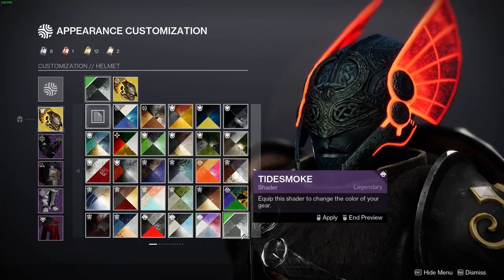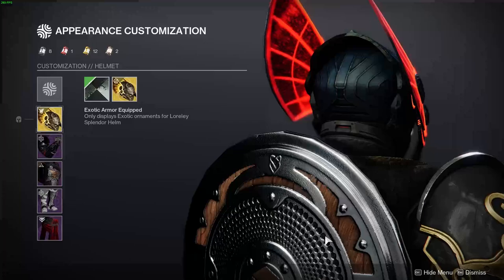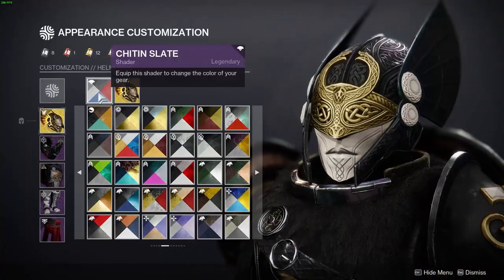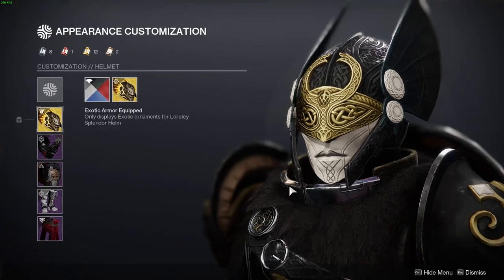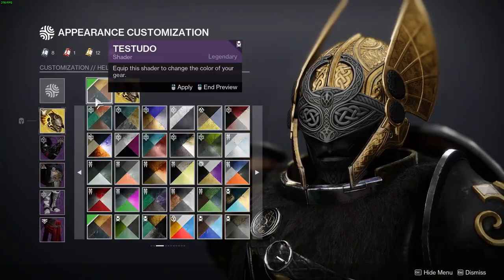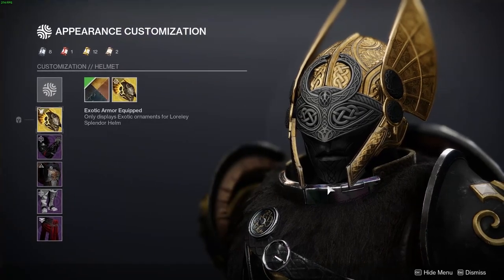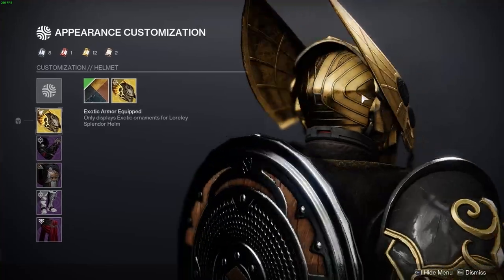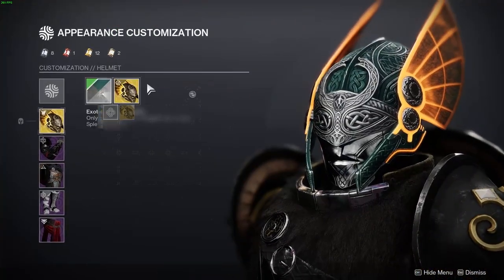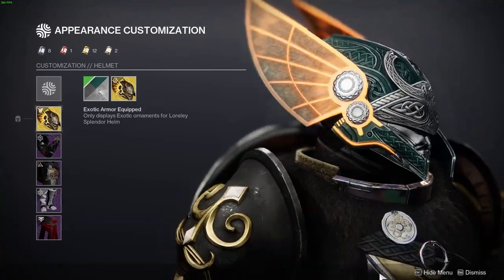I really like Tidesmoke on this because of the dark color of the helmet and the bright red color on the wings. Chiton Slate looks really good on this and I'll talk about it more later on in the video. Testudo gives it a nice golden color, turns off the lights on the wings, and gives it a nice black color around the mouth. I love the way that the Tidal Hope shader gives it this bright orange, green, and silver that all mix together perfectly.